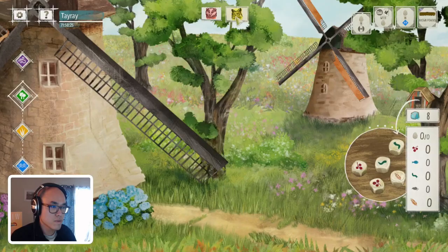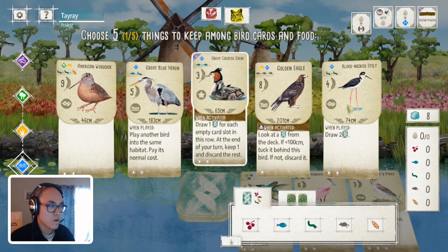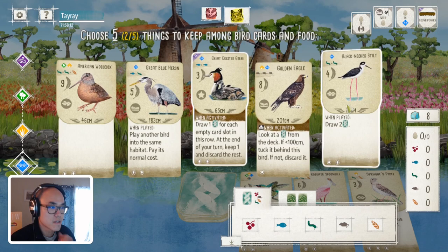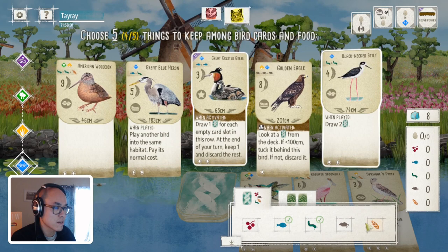No fish in the feeder. So I can either force down the Grebe or just hold on to it until I find better - like when the bird feeder refreshes. I do quite like the Starnest where the end of round goes. So the option is to keep Grebe and the Stilt, so I can use Stilt to pick up some cards while I wait for the feeder.